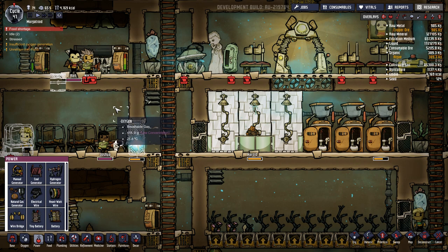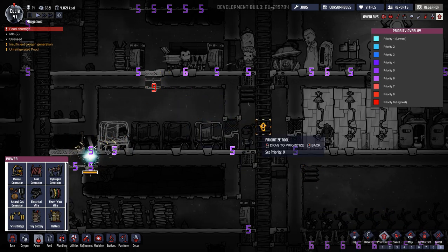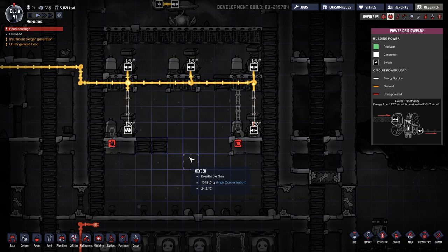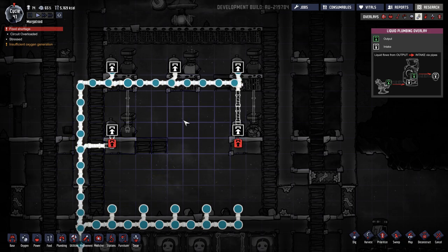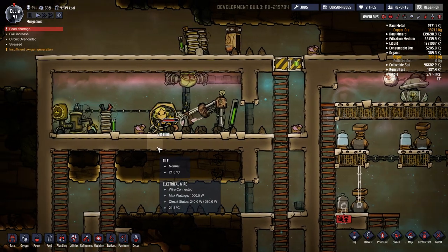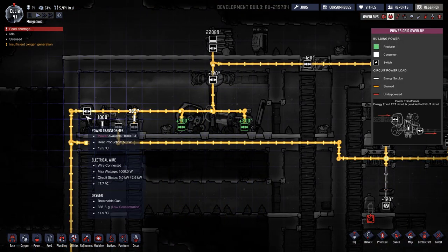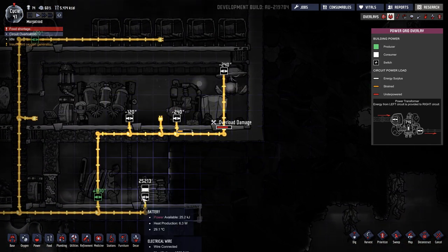They should get to that, but we will prioritize — number nine. Let's get on it, folks. A lot of idle people. Insufficient oxygen generation — I find that so hard to believe. We need to prioritize that a little bit too. I'm going to let the manual generators continue being manual generators. Did we get a breakage? Circuit overloaded over here. That's okay, this is all temporary.